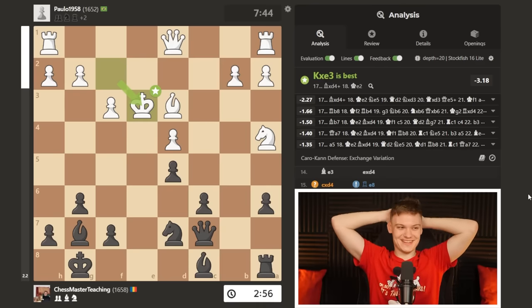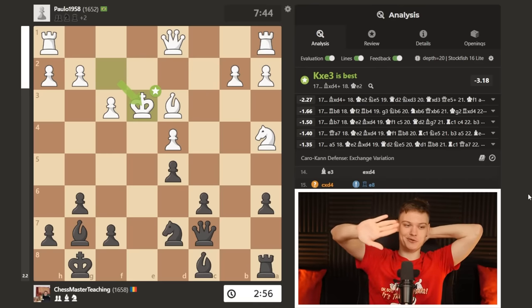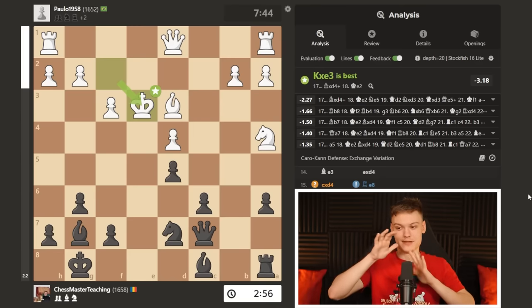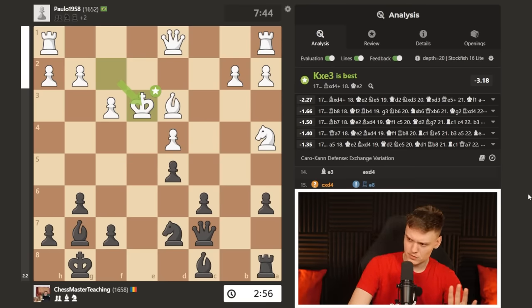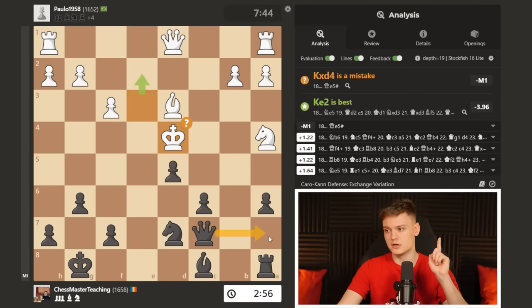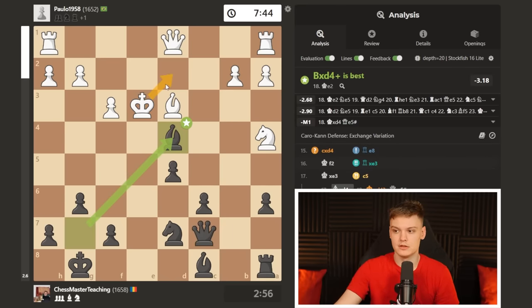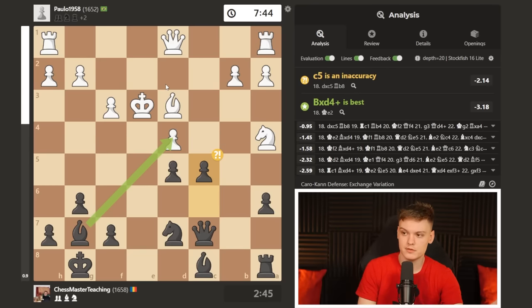Oh man, I hate myself for not finding this move. You could pause the video and hide the solution with your hand. You could play bishop takes on d4, which I really considered — but I only considered that check and didn't look for the better one. It's not like he was forced to take the bishop; he could still try to hide. So I played c5, which is very typical — open up the position when his king is kind of in the middle of nowhere. After he took, we played it very normally, and rook c1 was the final mistake.